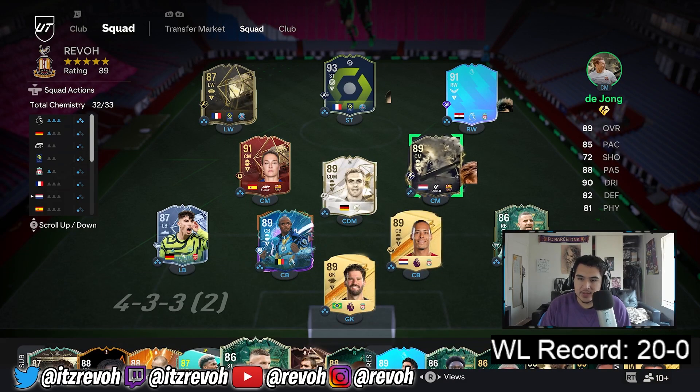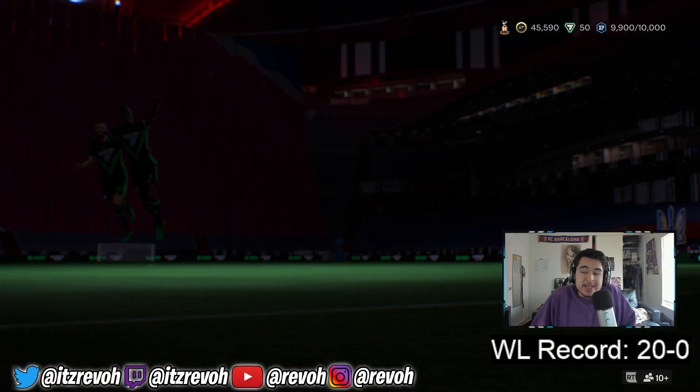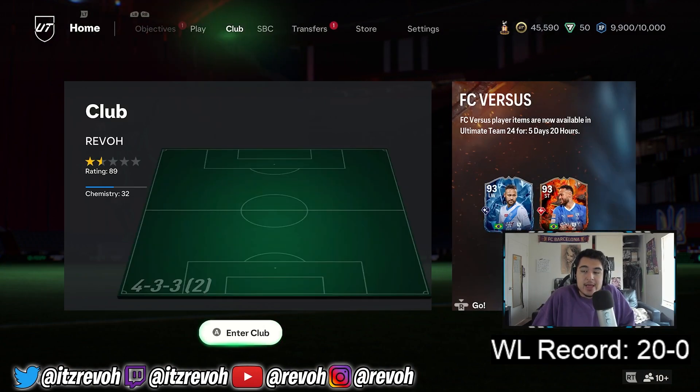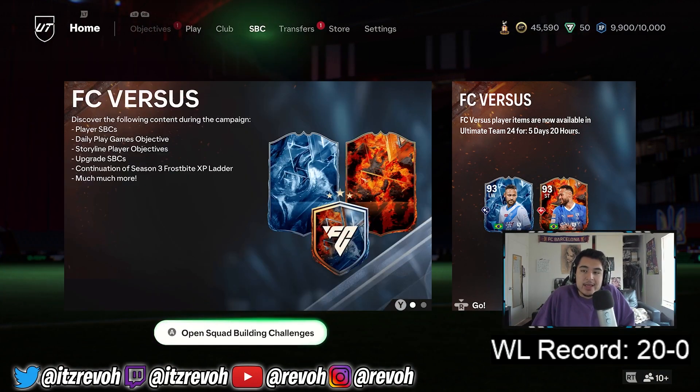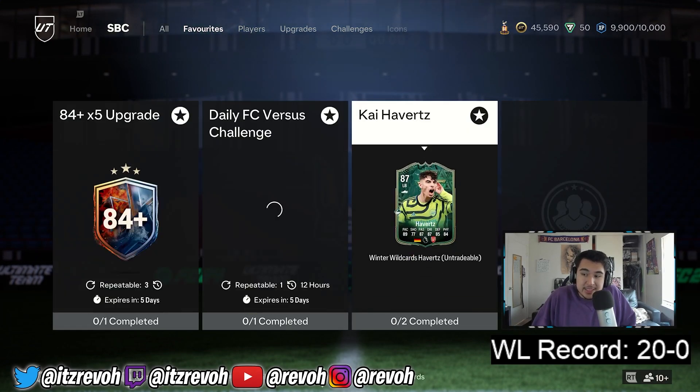With this team it looks pretty good. I might go into a five-back formation and play Phillip Lamb right wing back, Walker, Van Dijk and company three at the back, and Havertz left wing back, because everybody's doing that and it's just super annoying — I can't get past anyone. So I might as well do that.